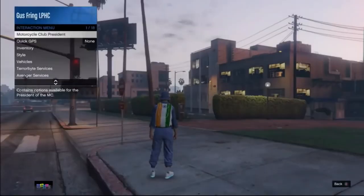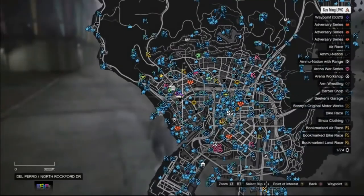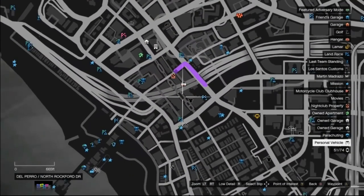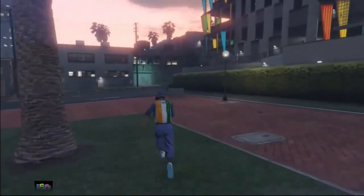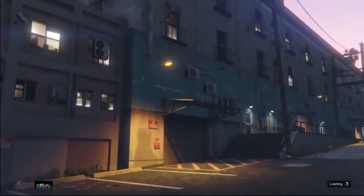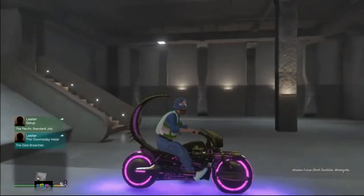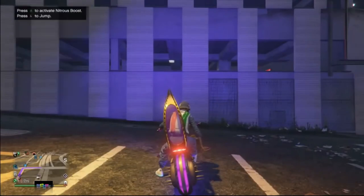Once you're back on the map somewhere close to your nightclub, open your interaction menu and request the Sanchez. If you did everything correctly, the Sanchez will not spawn on the map — the car is still glitched out in front of your nightclub. Run to your nightclub, select nightclub service entrance, and drive the bike you want to duplicate out of your nightclub. Make sure the bike is fully customized so you can get the most money — you can sell these bikes for close to 1.4 million.